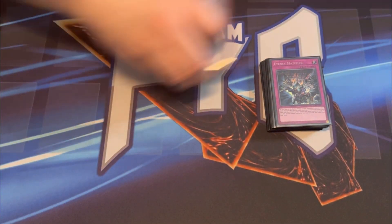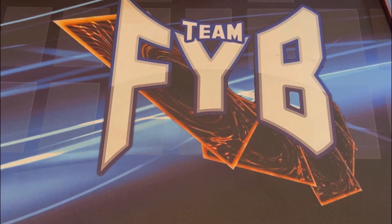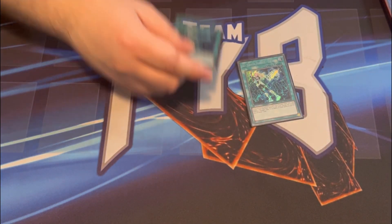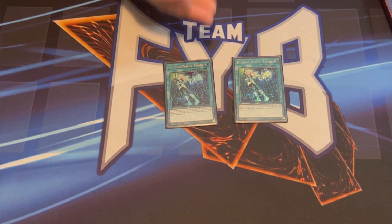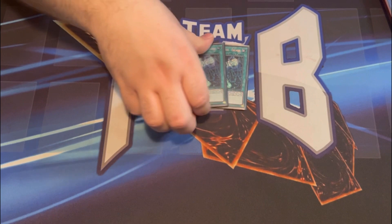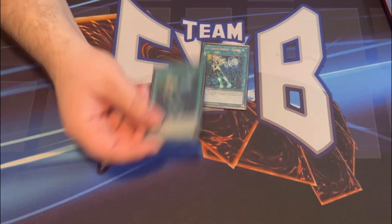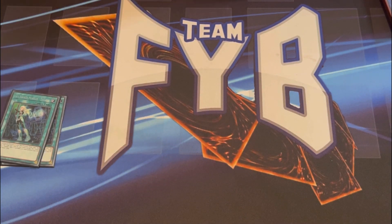Starting off with the decklist, going with the main deck first. Newly back at two, we have two copies of Skystriker Mobilize Engage — basically pot of greed for the deck. It searches any Sky Striker spell, and if you have three spells in the grave you draw an extra card. Really happy this is back at two, it's something the deck really needed to help keep up with the new meta.